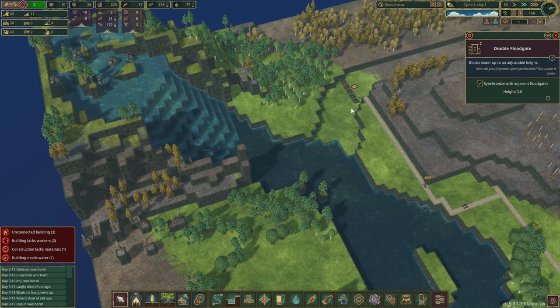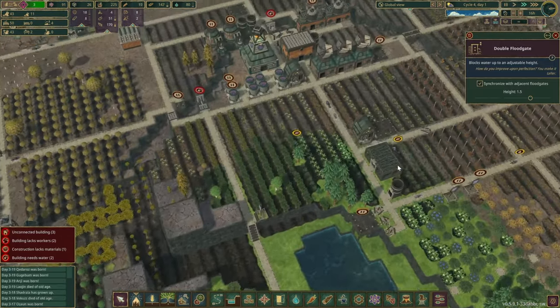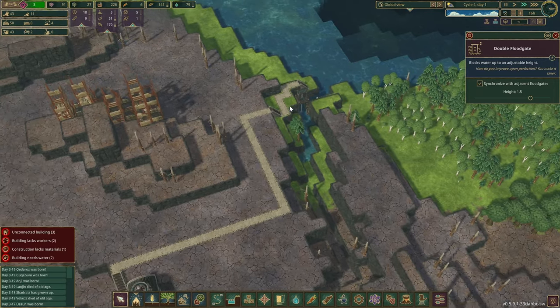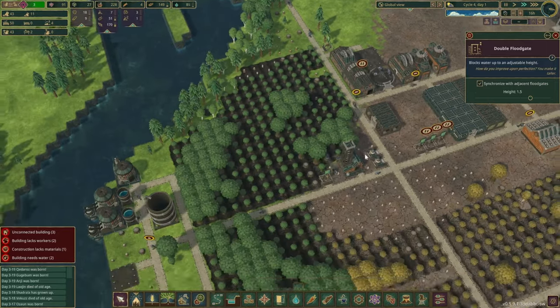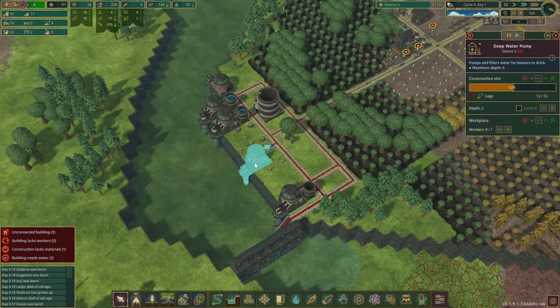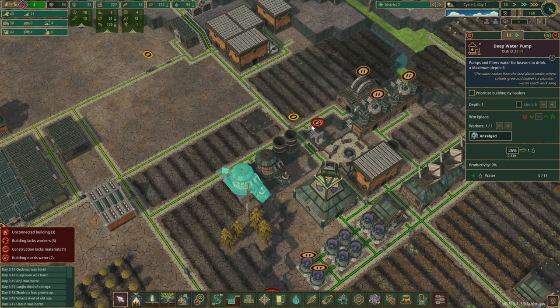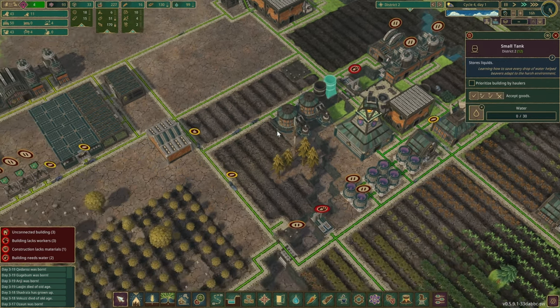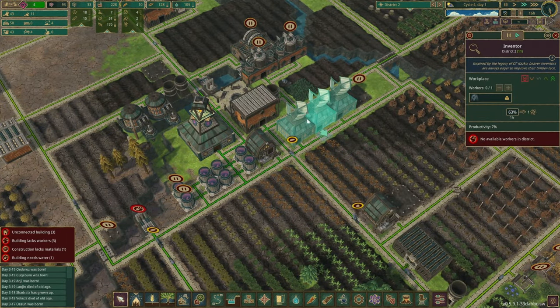The water is approaching, so let's not forget to unlock the gates. Here we go — here's the water. Hold on, I want to stick some beavers in here as well because they are thirsty. The numbers are going down — we've got four spare workplaces right now and we do need them here.